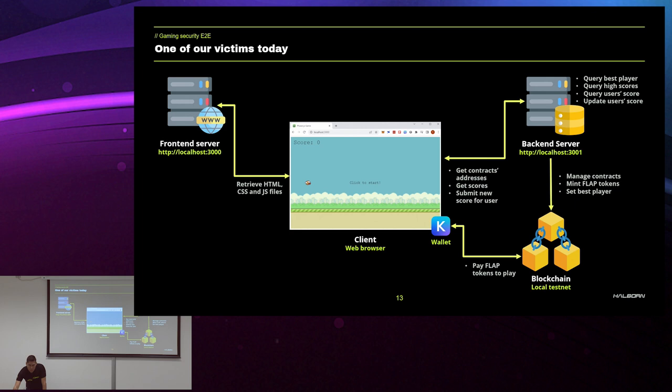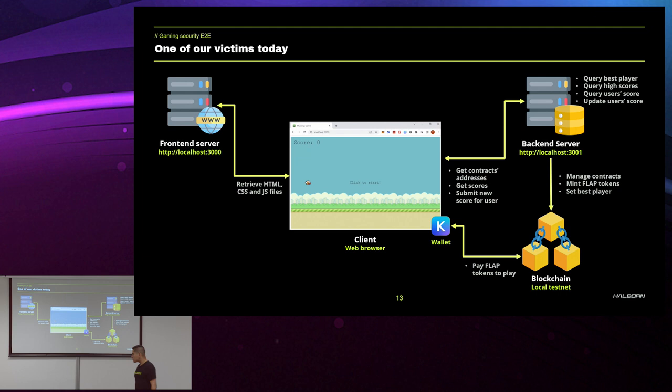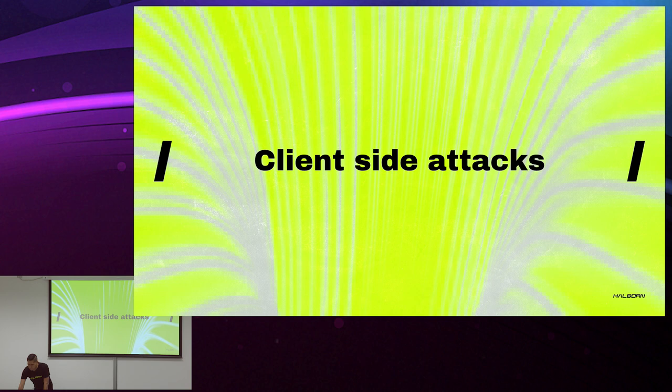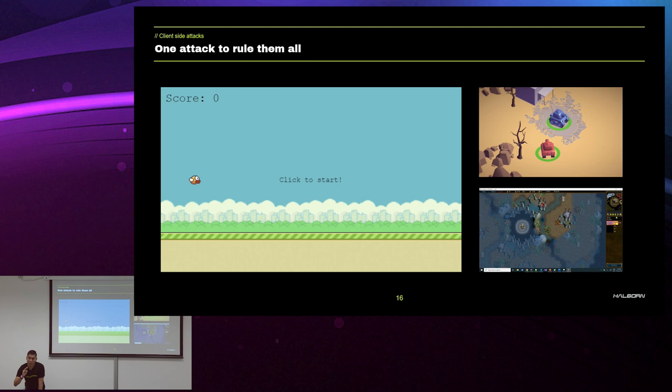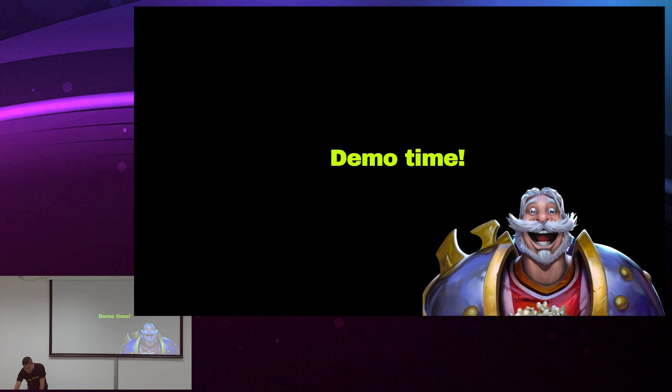Now, let's do a quick summary. We have seen that a game has a client, a server, and a blockchain. The idea is to attack each one of them. We are going to start with the client side. In the client side, we use different techniques depending on the target — attacking a PC game is not the same as attacking a web browser game. But at the end they share some common attack methods, like reverse engineering and custom code hooking, where we hook into the code and modify the behavior of the game.